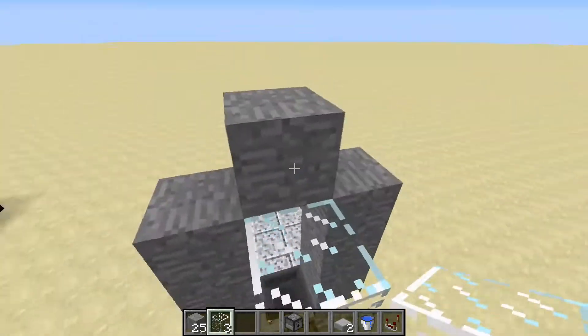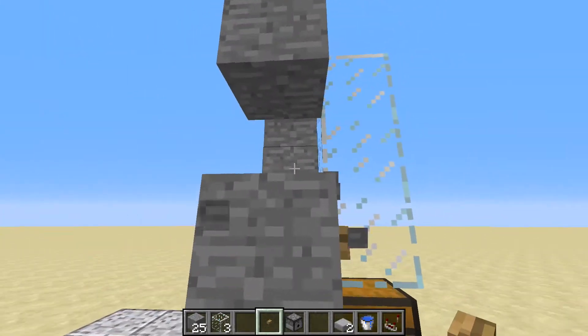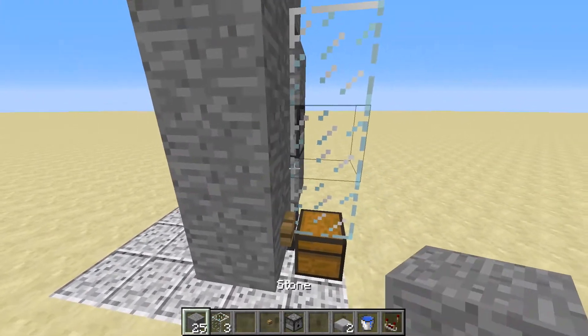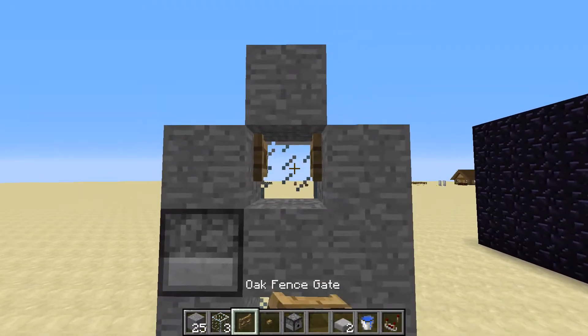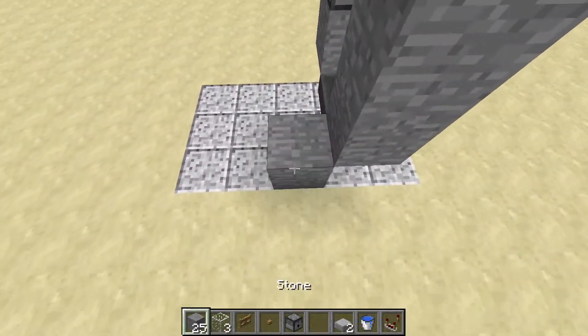Then place a stone button, destroy these two blocks, and place a dispenser facing that way. You can replace that block, then place a block here with your fence gate facing this way and open, then destroy that block.